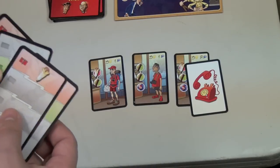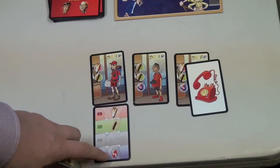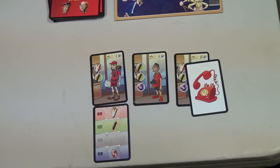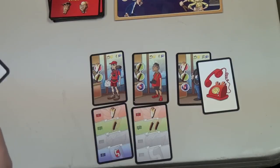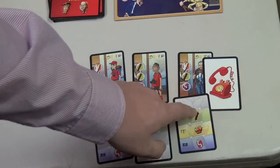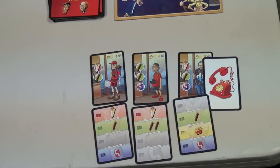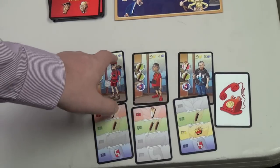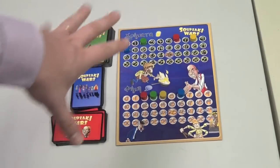Players then use their food cards to feed the customers in their line. For example, the first customer wants a gyro and a shish kebab. A card giving a gyro, shish kebab, and soda covers him; the leftover soda applies to the next customer who also needs shish kebabs. An extra gyro goes to the last customer needing a gyro and soda. Any leftover food earns you one reputation point regardless of how much extra food you have. Serve all your customers and collect money and reputation accordingly.